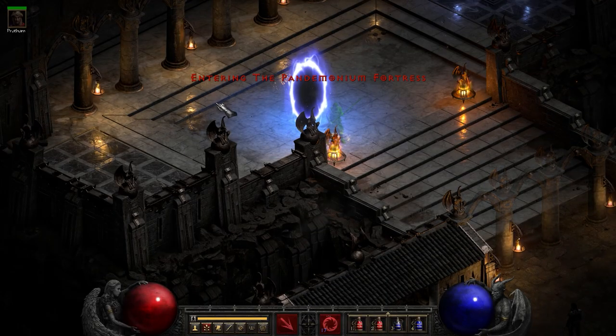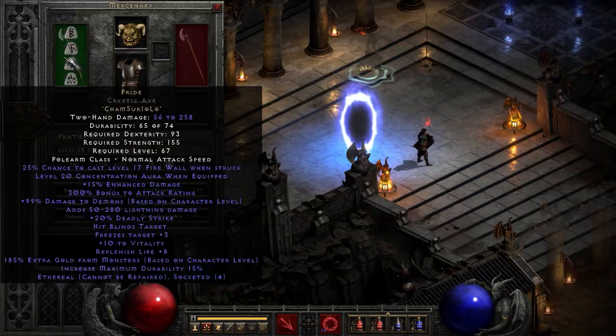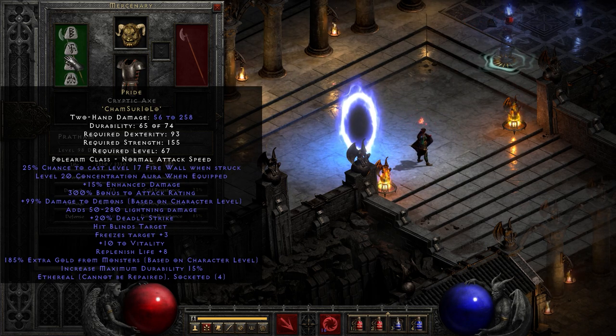Next up we have Pride. This gives up to a level 20 Concentration aura — bear in mind all my videos use perfect gear from hero editor. A level 20 Concentration aura increases damage by 345%. That's pretty good.